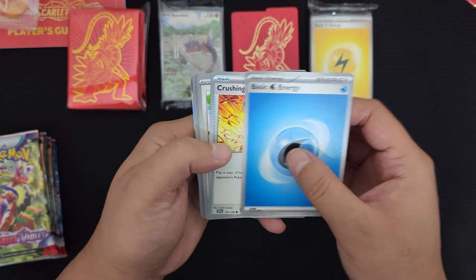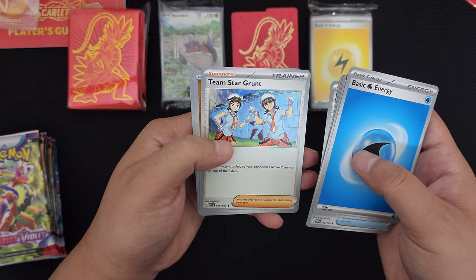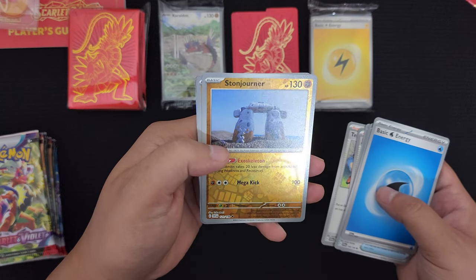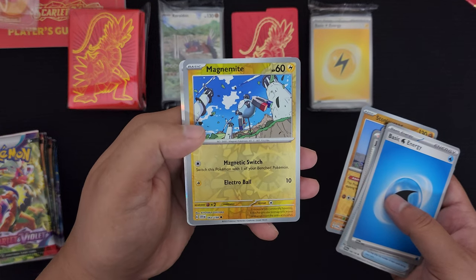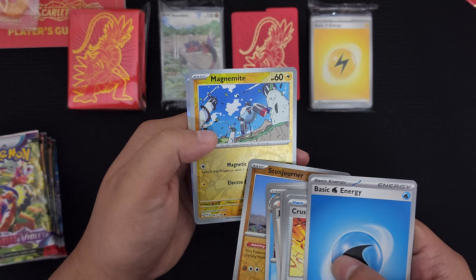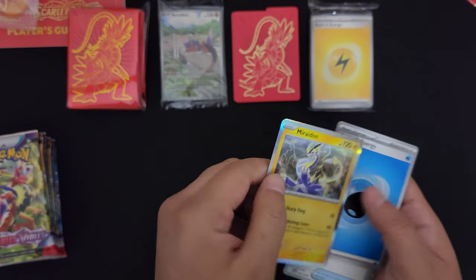First pack. Got an energy card, water, Crushing Hammer, Starly, Shroomish, Judge, Floatzel, Team Star Grunt. And our first reverse foil - Stonejourner. Oh my gosh, this artwork is actually creepy to me - look at it. But interesting. And we get Magnemite. This is actually a nice art for Magnemite. I think the common cards look nice with the silver or gray border, and they have the new style of reverse foil printing here. And our last card - another Miraidon holo. Very nice.